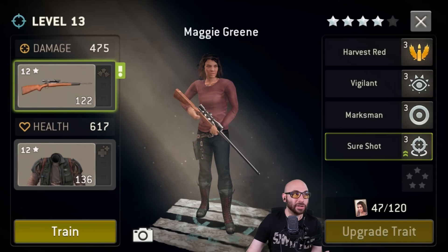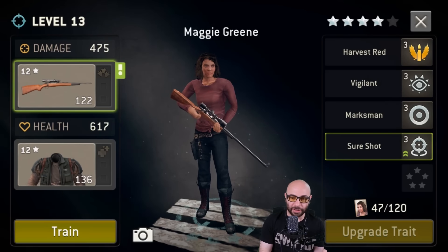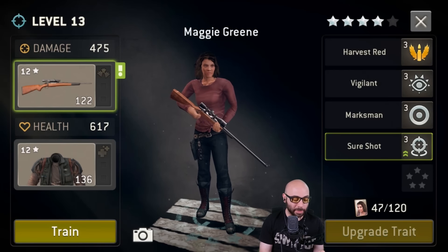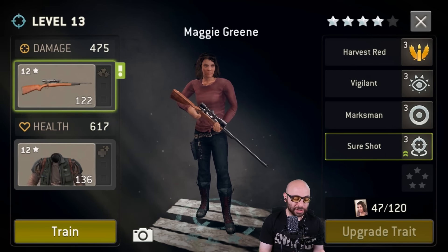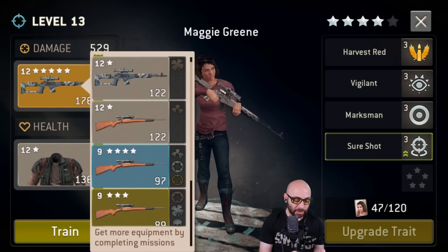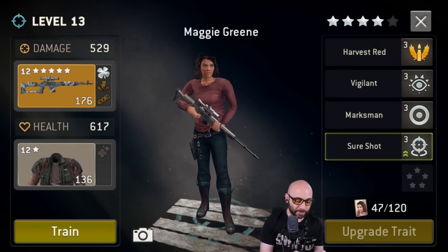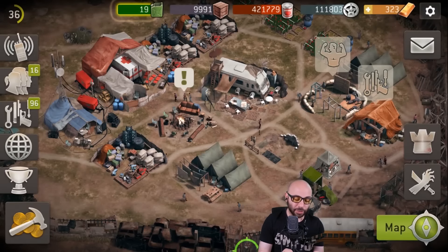I'm just short of level 5, so 4 stars it is — I'll get those tokens along the way. Before we go, let's swap out Maggie's weapon. She's got a level 12 sniper rifle. Let's switch to what we've got — yeah, I do have a nice one over here. 176 damage with some traits on there. Good deal. Let's go do a mission, shall we?